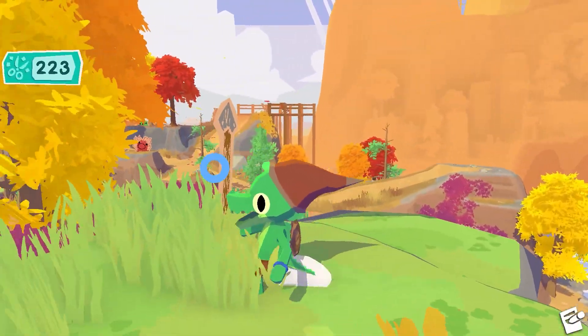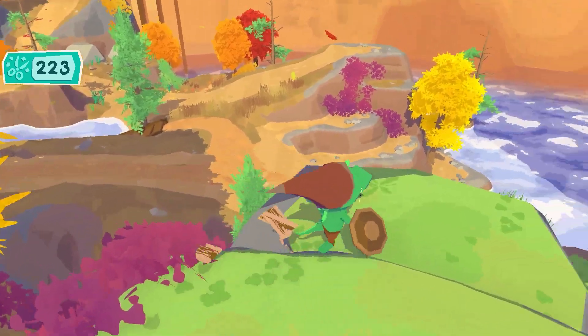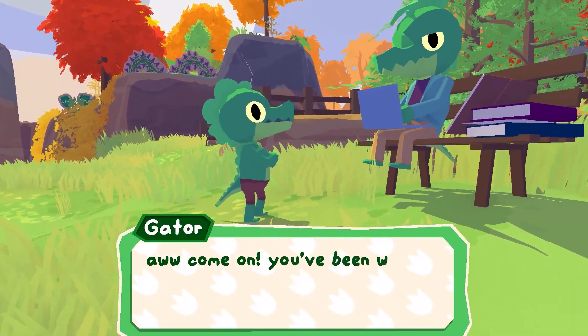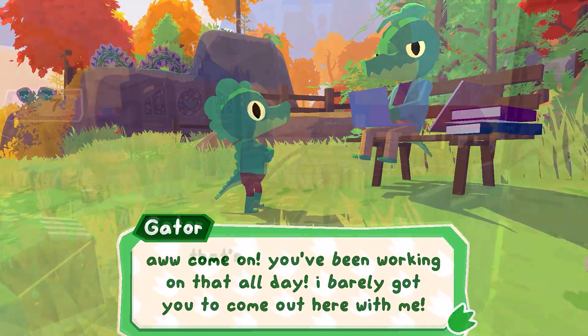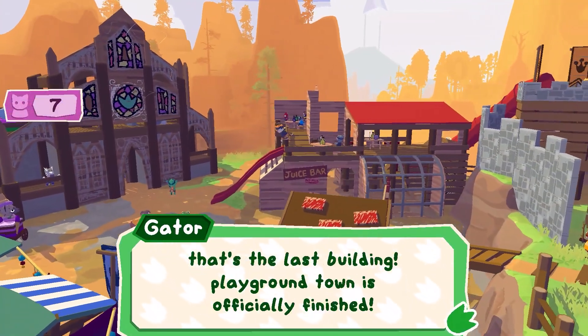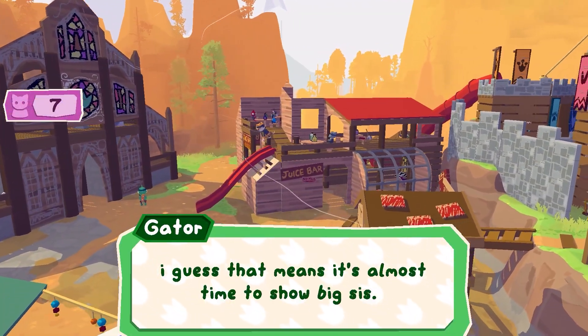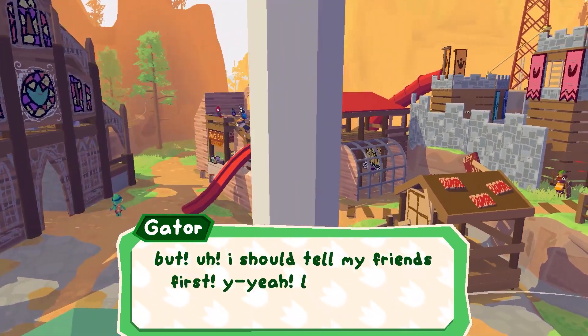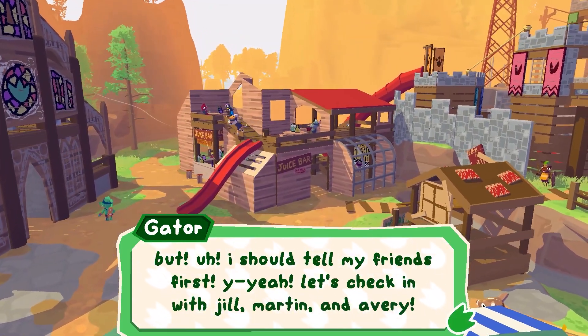You play as a young gator pretending to be the hero from their favorite video game. They want their older sister to play with them, but she's too busy working on a college project. The goal of the game is to build a pretend town at the local playground so you can convince your sister to join in on the fun, but in order to do that you'll have to make a lot of new friends to help out.